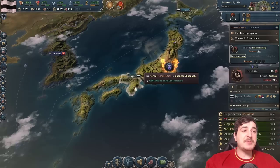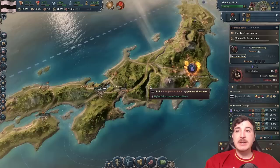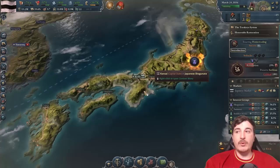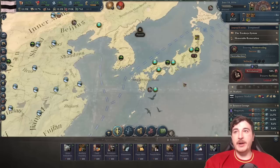And there we have it — a massive revolution. Most of the country is rebelling with the exception of our capital state, which right now is Kansai. This will change to Kanto once we become the Empire. We're just waiting for the revolution to trigger so we can fight. Because we deleted all our troops around the country except those in the capital, the revolution has a total of zero units, meaning we'll be able to win the war extremely quickly.